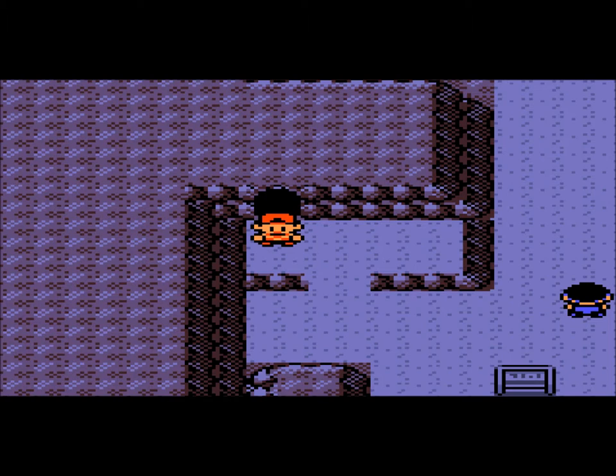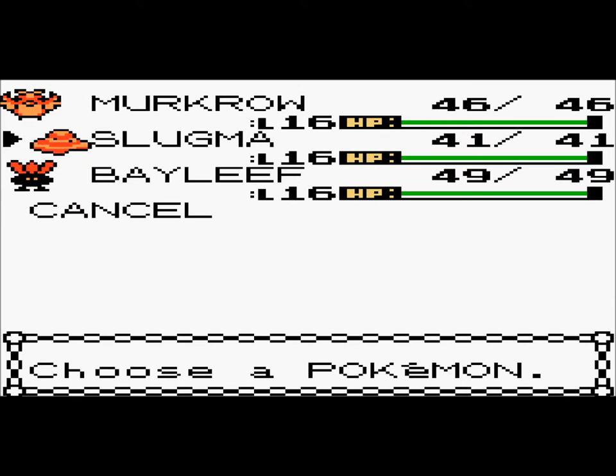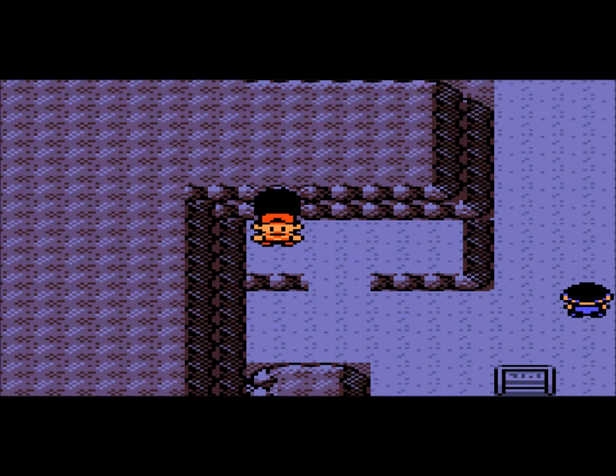Or as I called it two parts ago, the Unique Cave. I also did some training on my Murkrow and my Slugma, my newly caught Pokemon. I used the Chikorita to find, like, level 150 Pokemon and stuff like that, and it got them to level 16. They both got to level 16 in just one battle, because they were level 13 when I ended the last video. So all my Pokemon are the same level, so I'm going to put Bayleef in front.